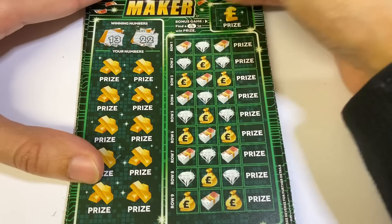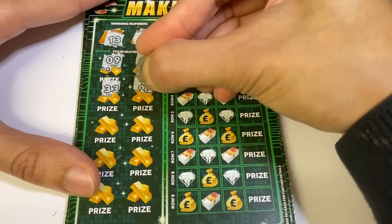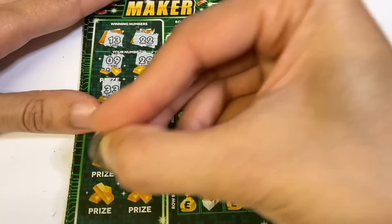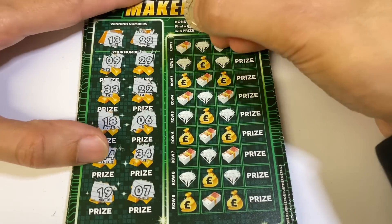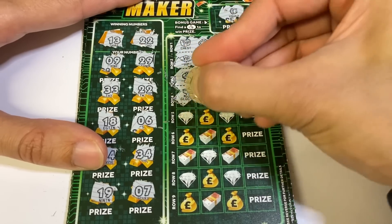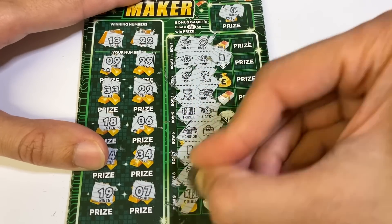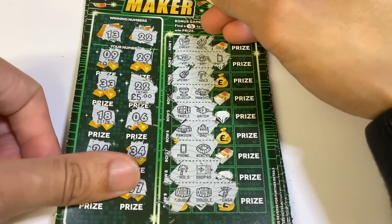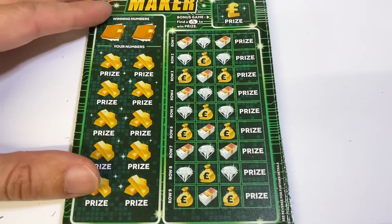13 and 22 — nice, back to back! And our 22 is worth 4 — 5 pounds. Need more than that, mate. Come on, you need to start throwing out some big prizes again like you're used to.